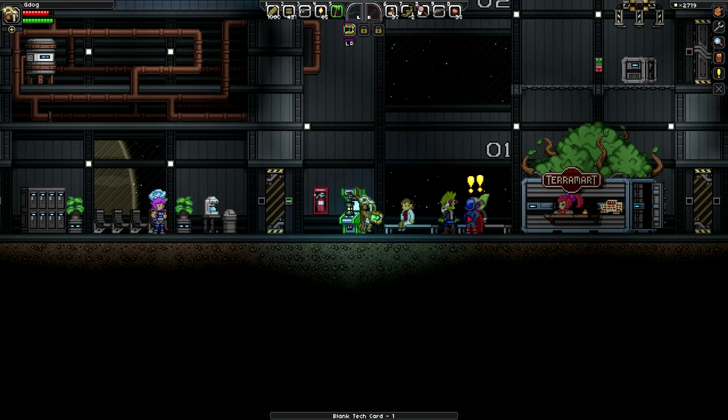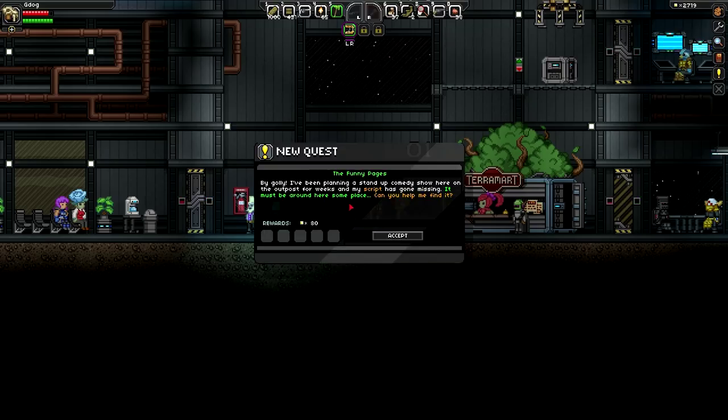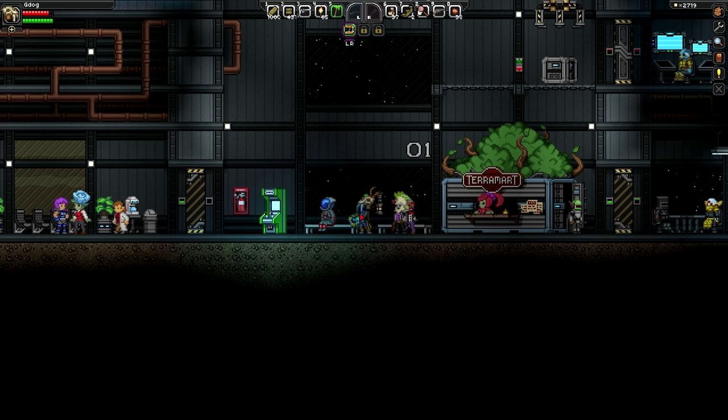We've got more quests over here. 'Butcher Maker Widow Maker - being a bounty hunter is hard sometimes, I have feelings too. If I had a cake I could apologise to my widow and my last victim - bring me a cake and I'll give you a cool sword.' I'd quite like a cool sword. Another quest: 'My Funny Pages - I've been planning a stand-up comedy show here on the outpost for weeks and my script has gone missing. Can you find it?'